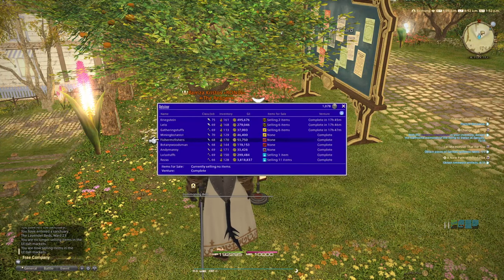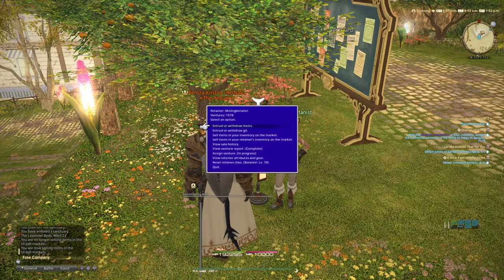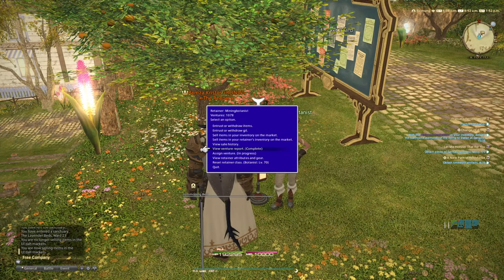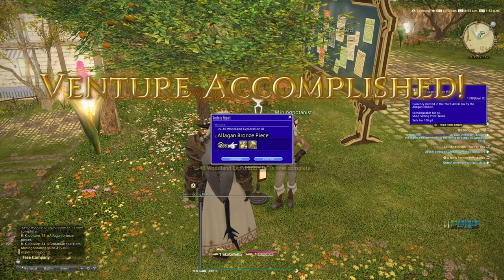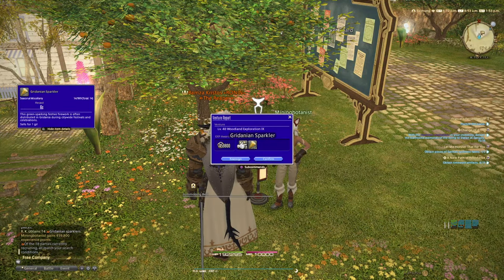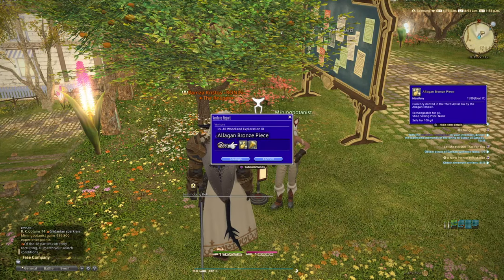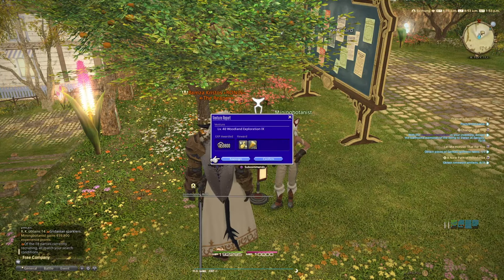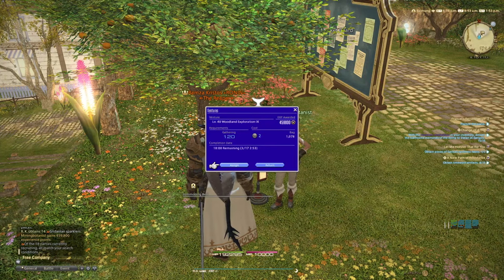Ventures can yield anything from dyes all the way up to exceedingly rare minions. As an example, let's take this mining botanist — she's already out on a venture. When she's complete you'll have the option to view the venture report. If you press complete you'll get an elegant bronze piece plus a Gridanian sparkler. The bronze piece can be vendored for money.